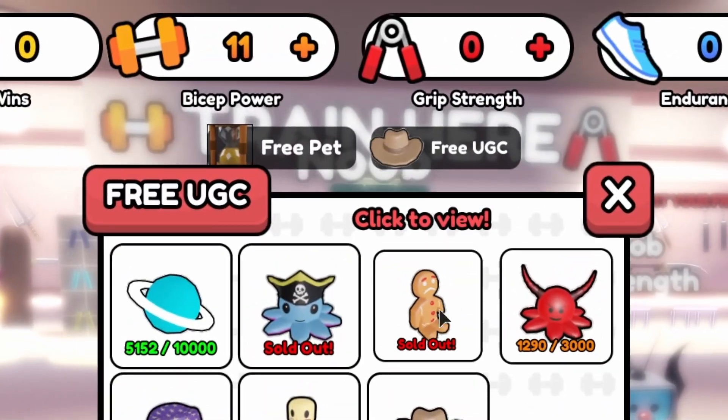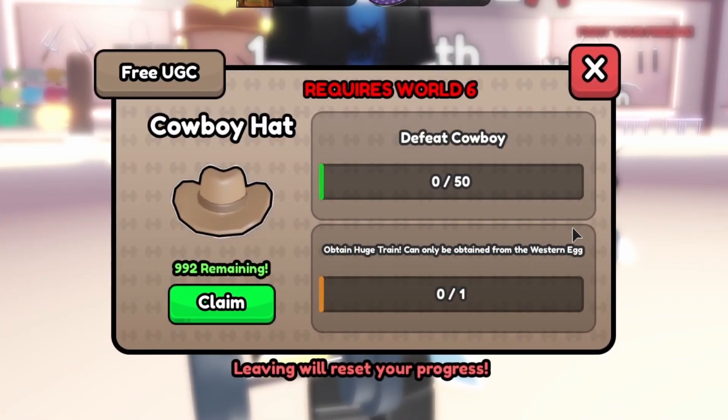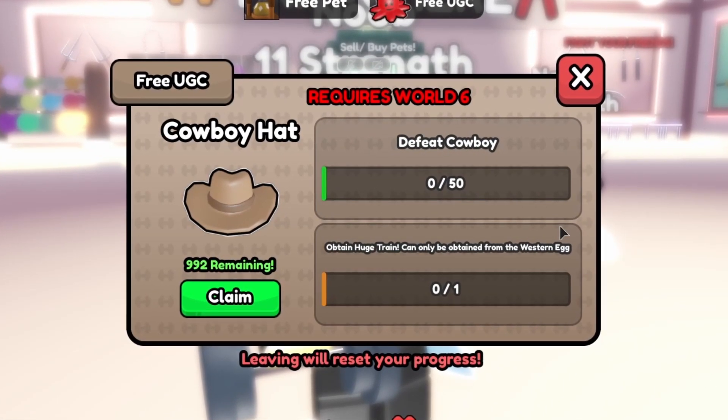Once you're in the game, if you press this button you can see the item right here. You'll have to defeat the cowboy 50 times, which requires World 6, and you'll also have to obtain the huge train, which can only be obtained from the western egg.